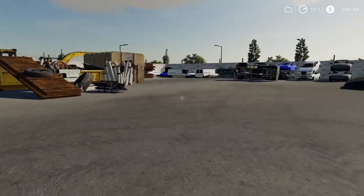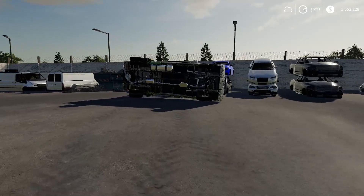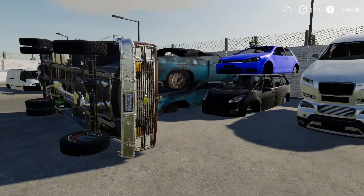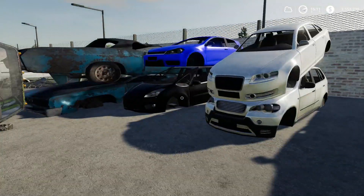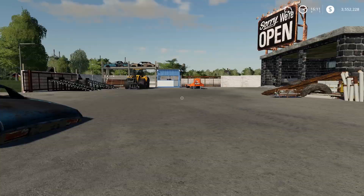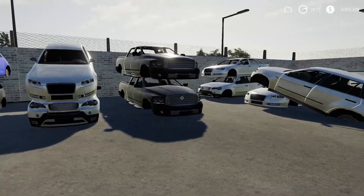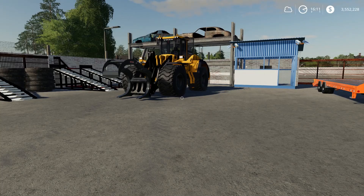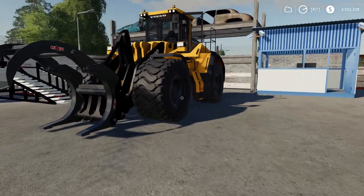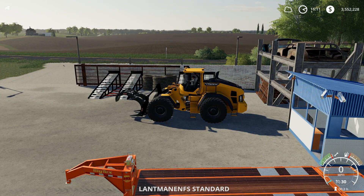We're heading to a farm to pick up some cars, but first we have this old Chevy from last episode — probably about a month ago. We had this K30. Lambo Mods released a pack a while back just for scrap cars, where he made all the cars really junky, took the wheels off and stuff like that.